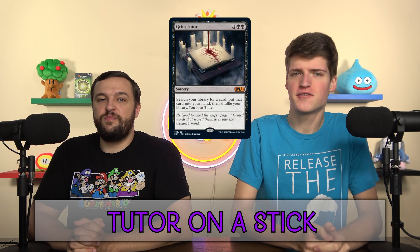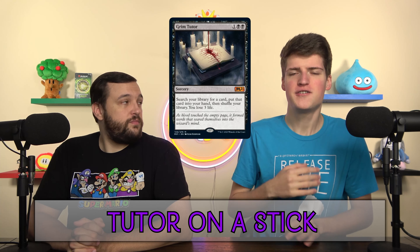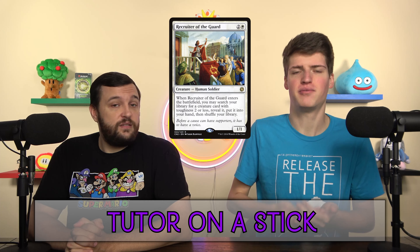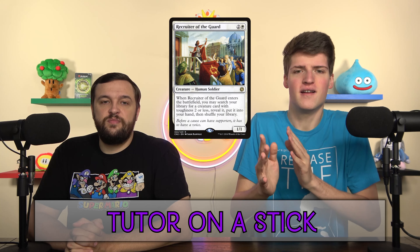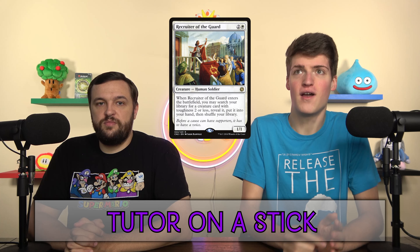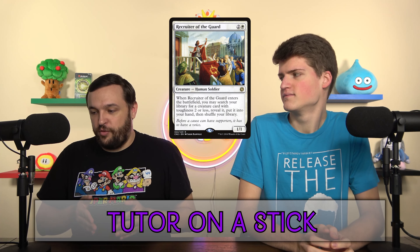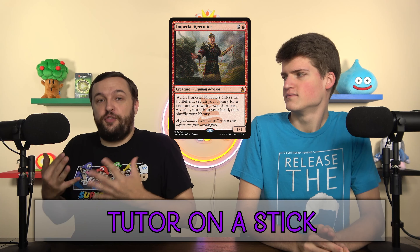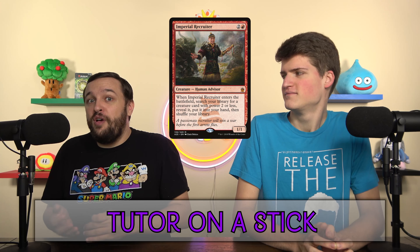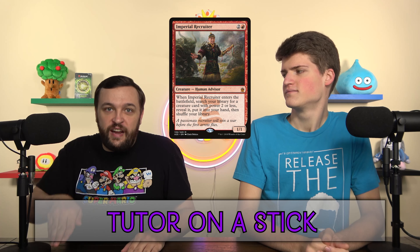We're willing to play Stoneforge Mystic, which is essentially a two-mana Steel Shaper's Gift. A two-mana sorcery that gets equipment to your hand is not good — but put it on a creature and now it's great. You can flicker it, use the body for other things, block, attack. It adds so much more when it's on a body. Similarly, if you rework Grim Tutor to search for a creature with toughness two or less, that card as a sorcery is miserable. But Recruiter of the Guard in your deck is way better — it ETBs, it dies, you can play it again, blink it, Skullclamp it. So many extra notches get added when it's a creature, and you've got to evaluate creature tutors a little differently.